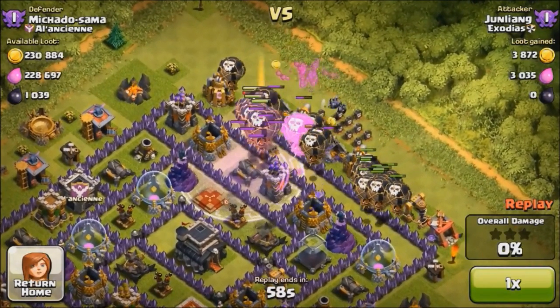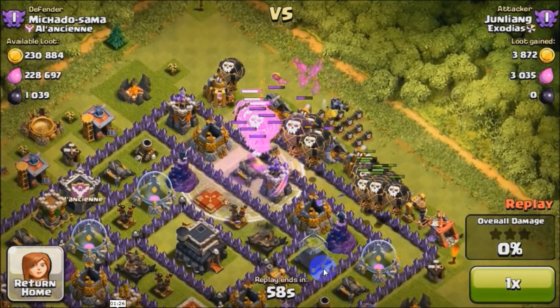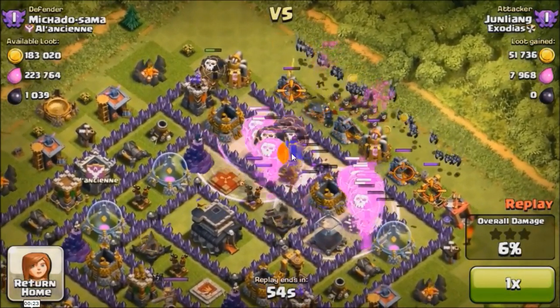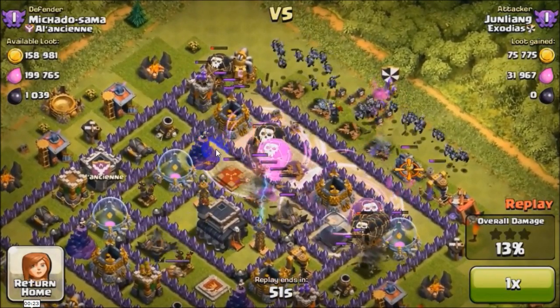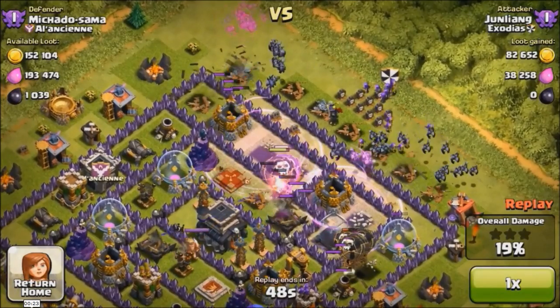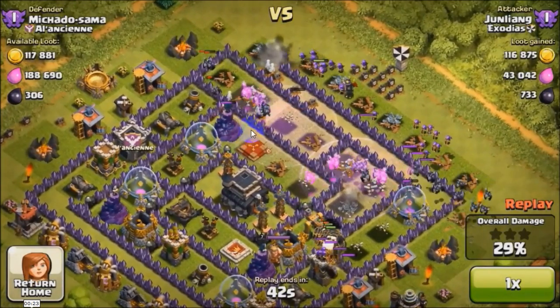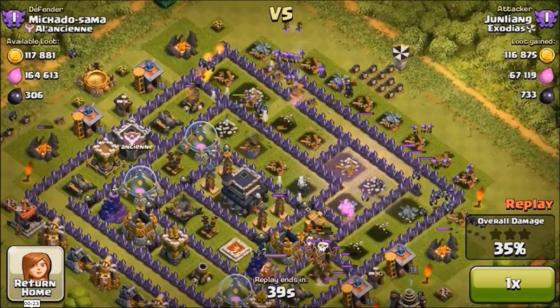Okay, dropping the minions as well as the balloons — wow, there are so many bombs. The dark elixir storage is over here, so the resources are biased to the top right corner — there's gold, gold, and DE — and the other 2 gold storages are over here, so resources are biased to this area as well as the bottom right area. I deployed the rage spell, which helps speed things up and prevents a lot of damage from the wizard towers. Minions with rage are very, very effective.